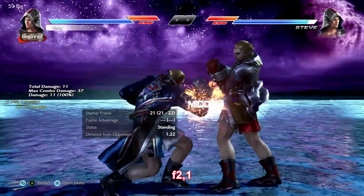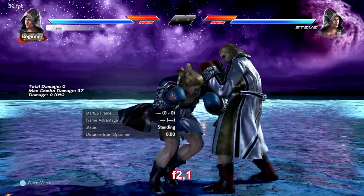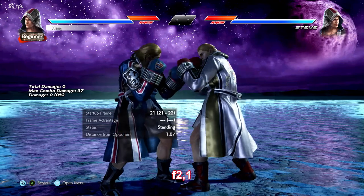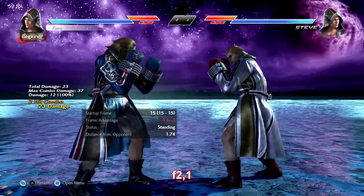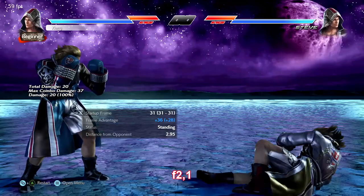Forward 2-1 is a natural combo mid-high long-range string that can also go into flicker or peekaboo. It doesn't jail, so mostly a skill check outside of juggles, but it also allows another whiff punish option that goes a little farther than down forward 1+2. It does have a mid check but that is reactable.